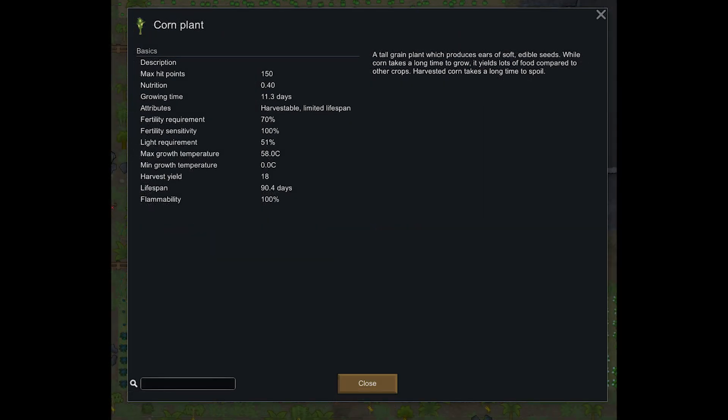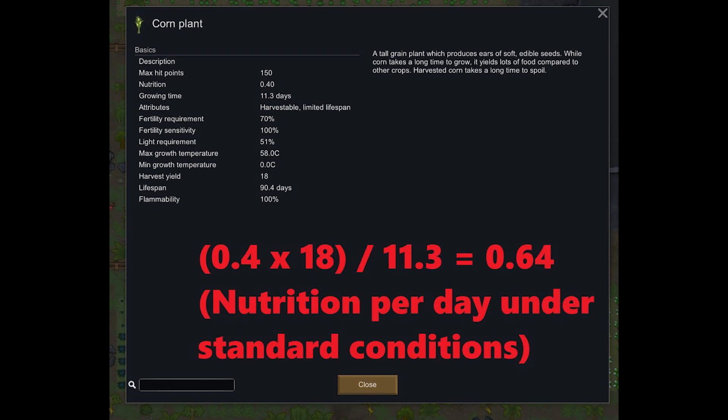Corn: this is the best option for rich fertile soil. It may take the longest to grow but has the lowest labor required and a great shelf life. 0.64 nutrition per day — twice that of rice.